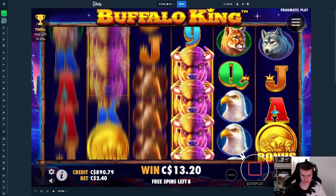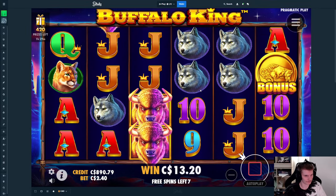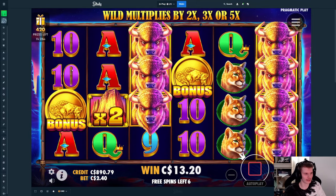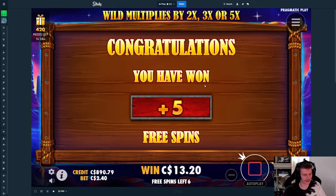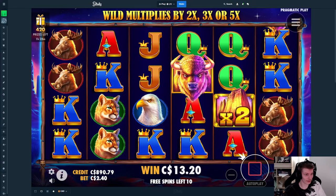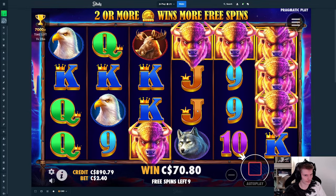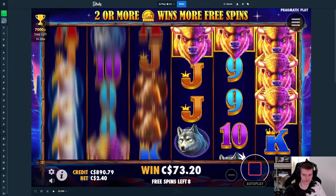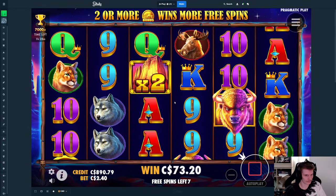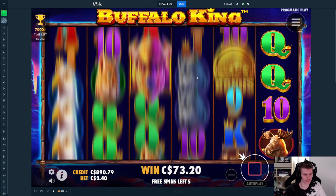Yes, there we go. They have seven spins left — a lot of chances to retrig. I hope we can get a scatter. Oh my god, imagine there was one on the first and then two there — that would have been easily a thousand dollars probably. But yeah, I hope we can get like a three-scatter retrig. That's pretty good though, like 50 plus — 57. It's not really doing much, but that's also what the usual bonus on this does. You kind of need to spin in quite a bit before you hit the golden one.